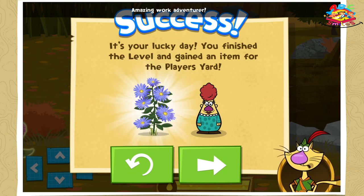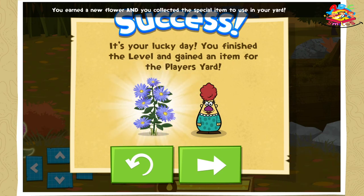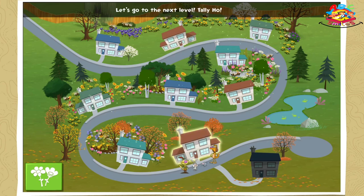Amazing work, adventurer! Our little bee ate all the nectar it needed. You earned a new flower and you collected the special item to use in your yard! Let's go to the next level, tally-ho!